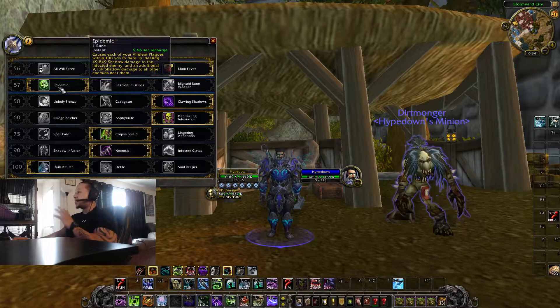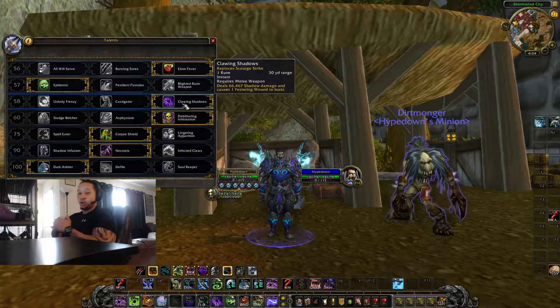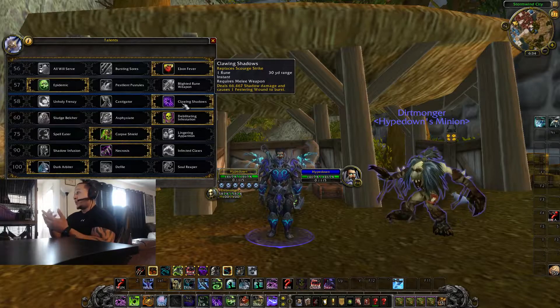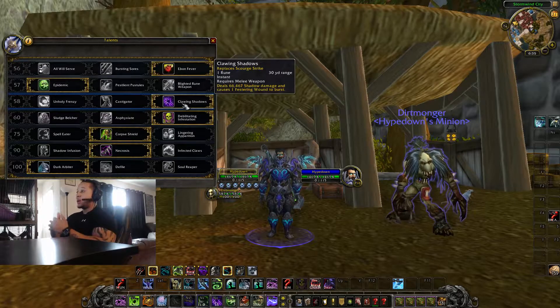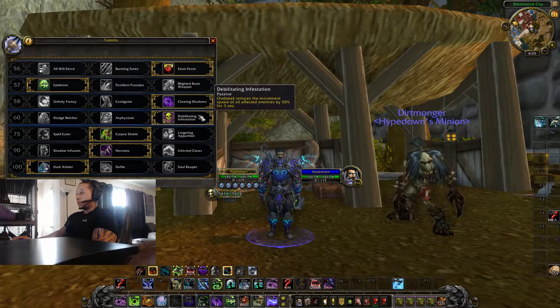Moving on to Clawing Shadows — this makes your Scourge Strike a ranged ability. If you want Scourge Strike to have a 30-yard range, you need Clawing Shadows. I'll explain why I have this once I'm done going over all the talents.